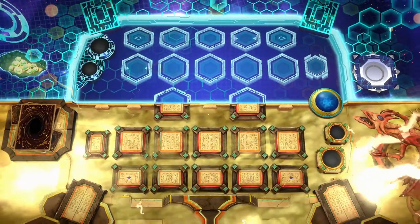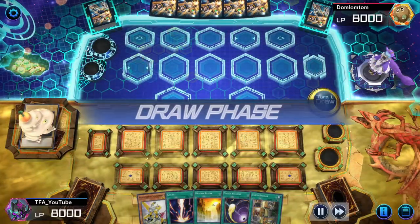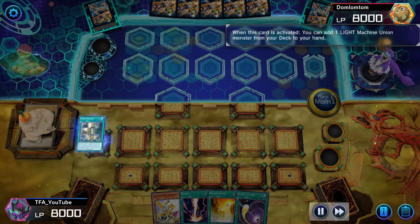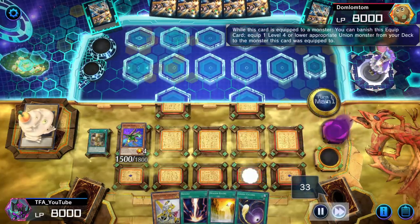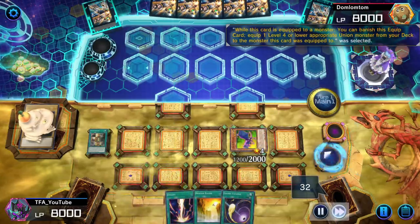For the third and last match of the event — just a quick video. We got a perfect, beautiful hand. We go into Union Hangar, search B-Buster Drake, play B-Buster, equip it to Union Driver, use Union Driver's effect to get Sea Crush Wyvern, and obviously go into Revolution Synchron.